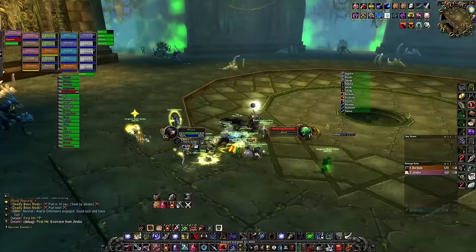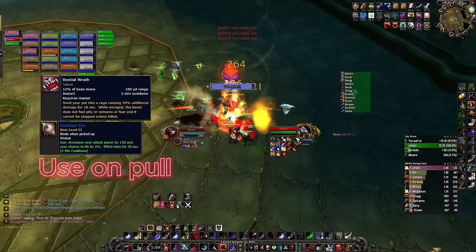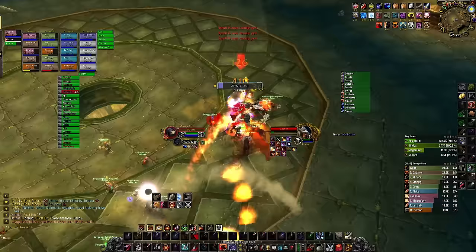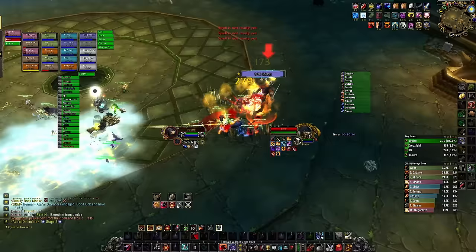Next up the trolls. For the first troll you don't even really need to care about the axes — they don't do much damage. Remember to be in the back of the mobs as much as possible to avoid parries. If you want to make yourself useful instead of being a selfish DPS, you can also Feign Death and Frost Trap to CC or slow the adds when they come back.